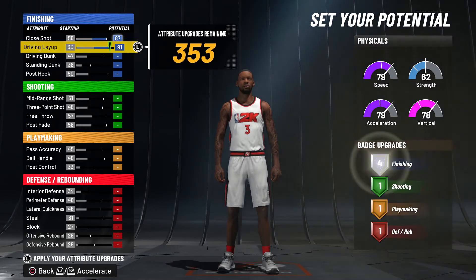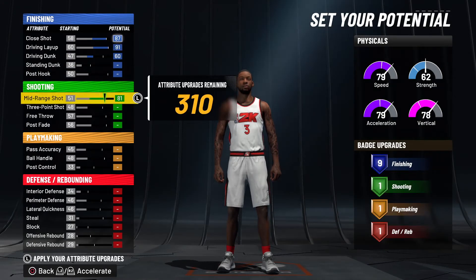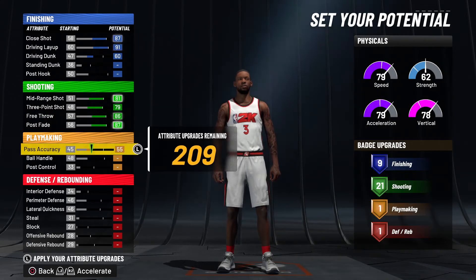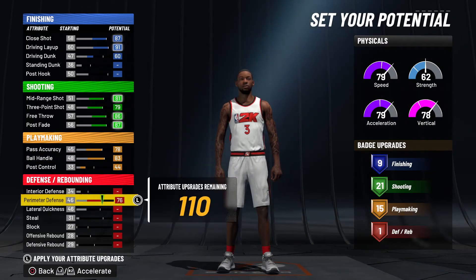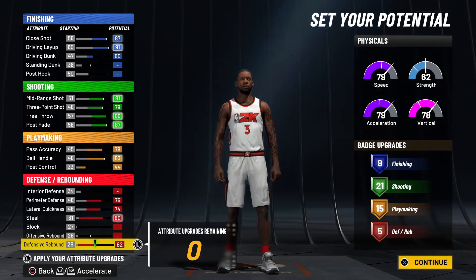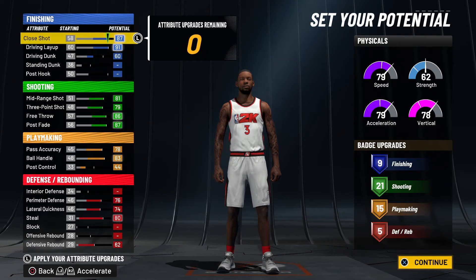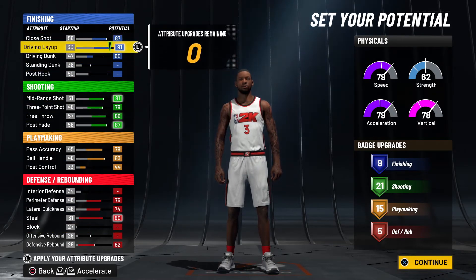We're going to max out his close shot and layup, put his driving dunk at 60 and leave it there, then max out his shooting. We'll max out his pass accuracy and ball handle, give him a 44 post control for 15 playmaking, then max out his perimeter defense, lateral quickness, steal, and defensive rebounding. As you can see this is way better than his current 2K build — he now has more finishing, five defensive, way more shooting, and way more playmaking.